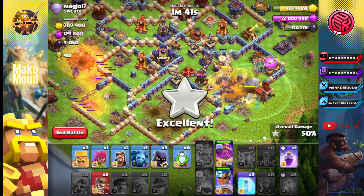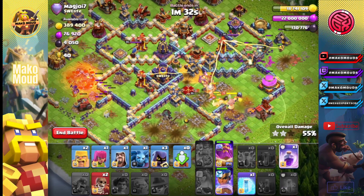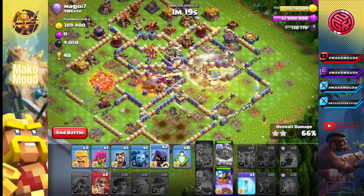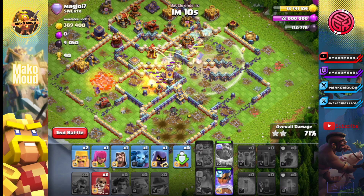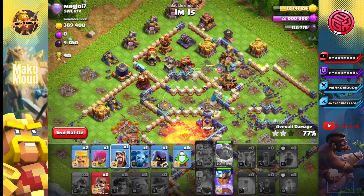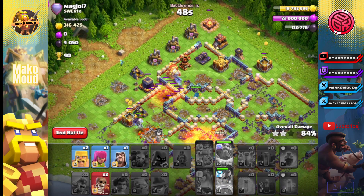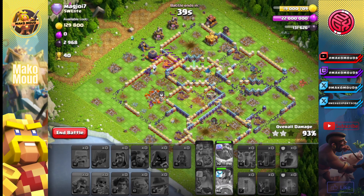Oh I forgot — I did not freeze that freaking queen. I need the warden to start following. Let's just pop the warden ability right there. Do we have enough power? We still have two riders that are fairly healthy. The RC ability is still here, so we can use that. I don't like how the queen went the wrong direction — she went the opposite direction of where I wanted her to go. But I think it still works out with the queen RC ability right here. We still somehow managed to three star this base even after messing up a lot, I'm not going to lie. So yeah, we three starred.